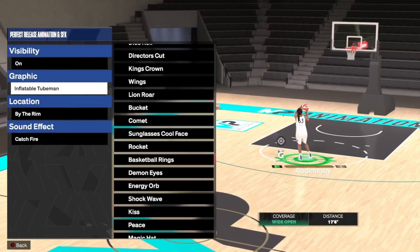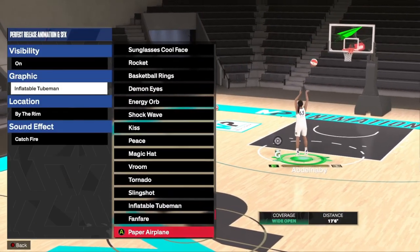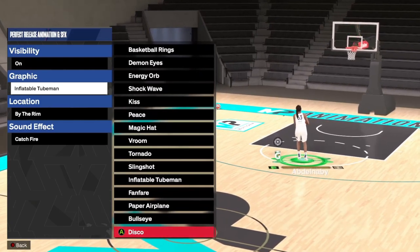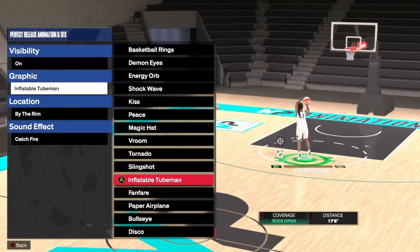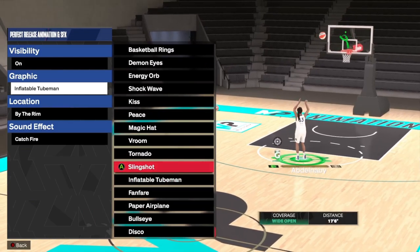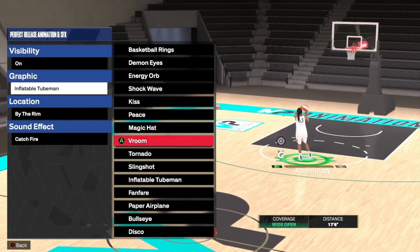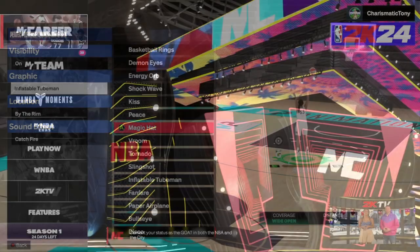You can basically choose any of these — there's all these different animations that aren't available online just yet, but they transfer over to your MyPlayer. Anytime you want to change this, you'll just have to quit, go to the main menu, and change them in WNBA.